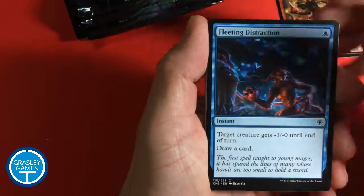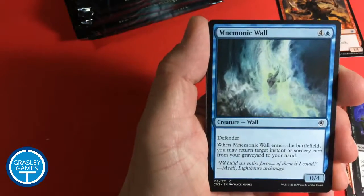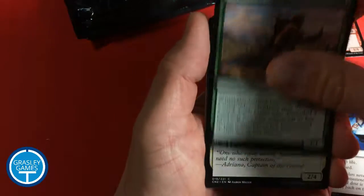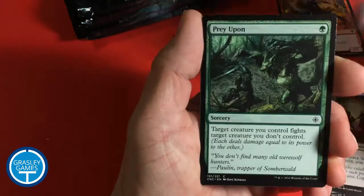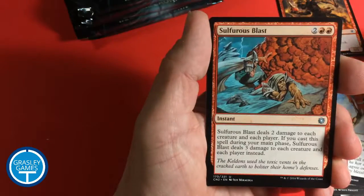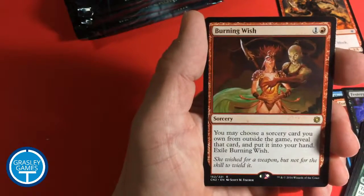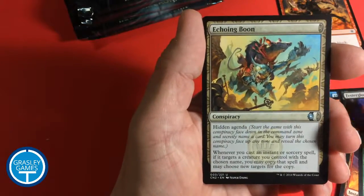Fleeting Distraction, Tormenting Voice, Fester Gloom, Mnemonic Wall, Lace with Moonglove, Reviving Dose, Borderland Explorer, Palace Sentinels, Garbage Fire, Prey Upon, Windborn Charge, Sulfurous Blast, Into the Void, and Burning Wish — one of the creepiest looking cards in the set — and Echoing Boon.